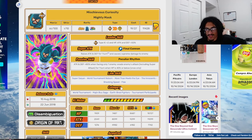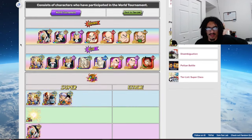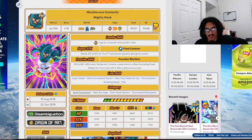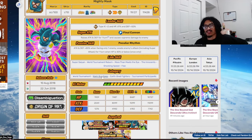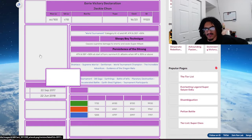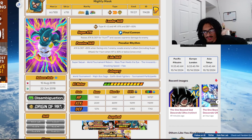His link set is terrible and he has a severe lack of categories. At the time, Jackie Chun was the first world tournament lead, but he wasn't a real category lead — 170% leaders were the real category leads. He had World Tournament, but Earth Bred Fighters and Tournament Participants did not have a leader skill at that time.